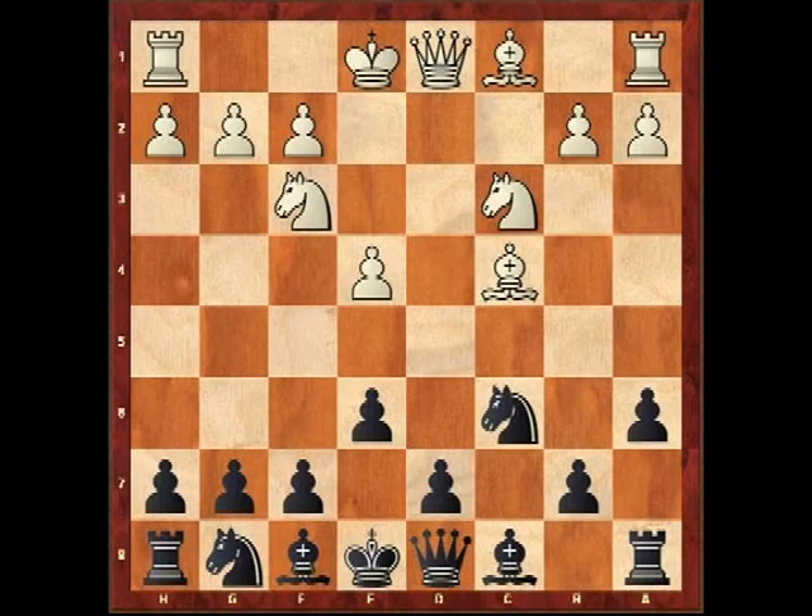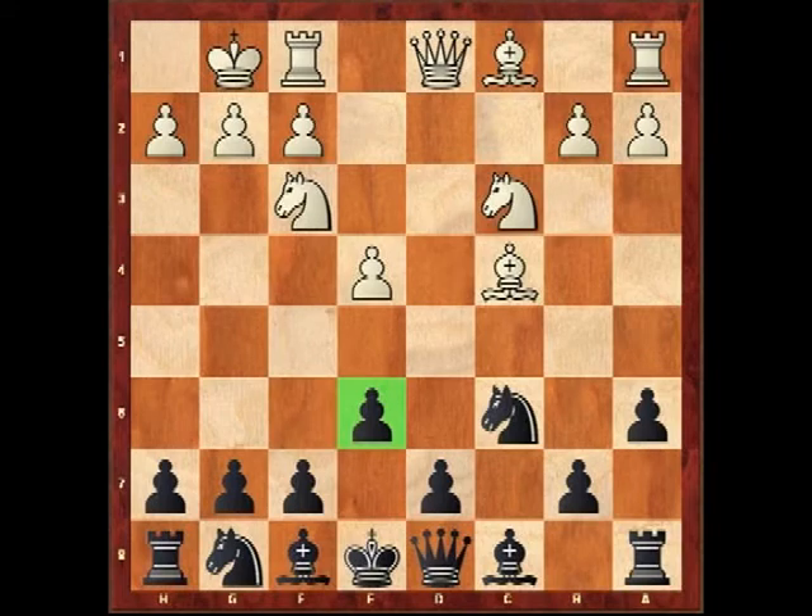The Morra Gambit is a rather formulaic opening. White normally brings his bishop out to c4, so by putting the pawn on e6 black has placed a brick wall in front of that bishop. White normally castles, but black's system is designed to take a lot of the sting out of the white setup by delaying the move d6 for the time being.